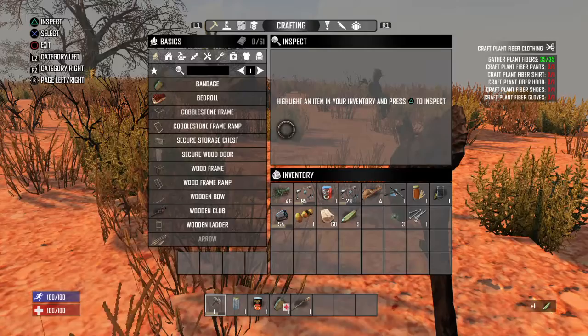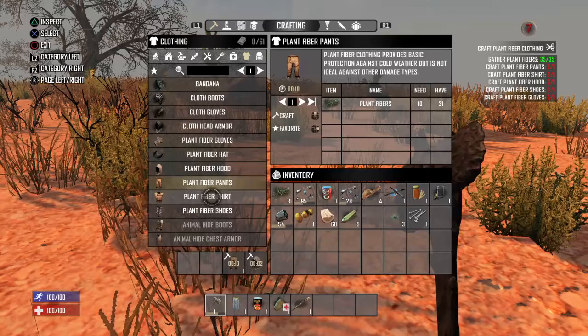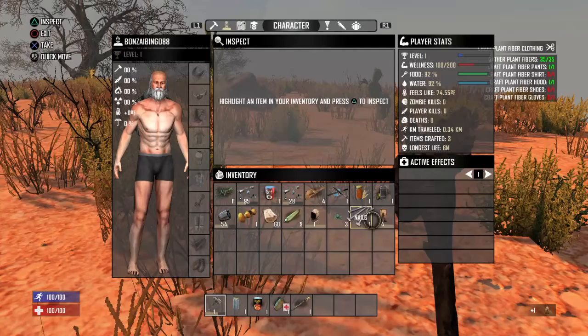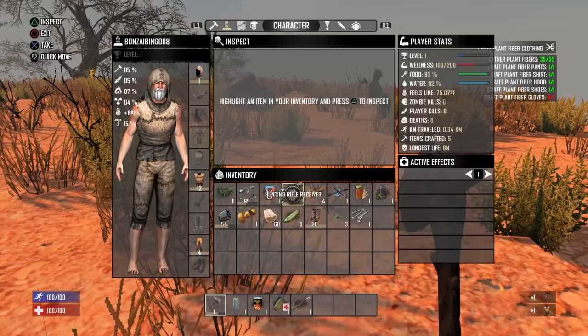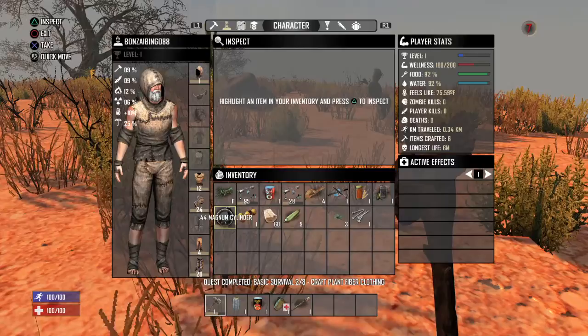Now we're gonna go to our inventory and go over here to clothing — we're gonna get pants, shirt, hood, shoes, and gloves. Then we're gonna go over here to our character and dress them all up. We got a receiver for a hunting rifle — actually two hunting rifle receivers — that's gonna come into play later when I start building weapons once I learn how. I also got a piece for the .44 Magnum.